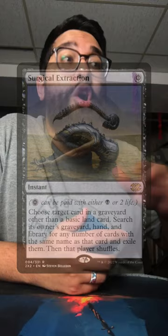I'll untap — stop on your draw step though. Sure. I'll draw a card and I'm gonna pay two life and Surgical your Urza's Tower. What does that mean? Well, Surgical Extraction targets a card in your graveyard and allows me to exile all copies of it from your hand, graveyard, and library — essentially shutting you off of Tron completely. What in the world do I do now? I don't know — GG, go next I guess.